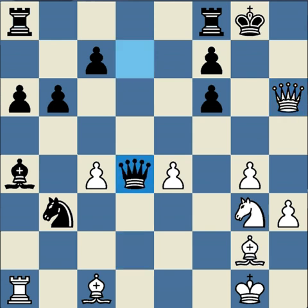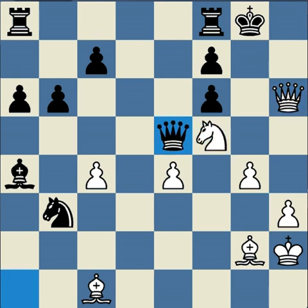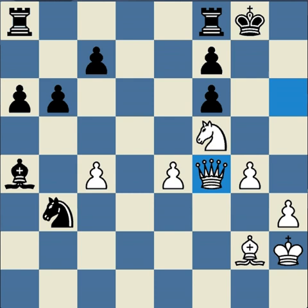For example, if queen takes d4, king h2 — black really has nothing better than to get as much material as he can. Knight f5, threatening mate. Black would have to give the queen to prevent mate. White would have bishop f4, and white still has lots of threats — so white would just be winning completely.